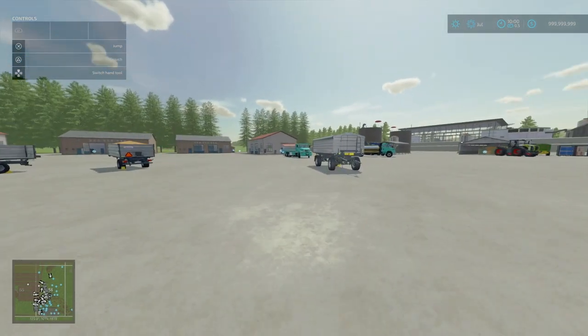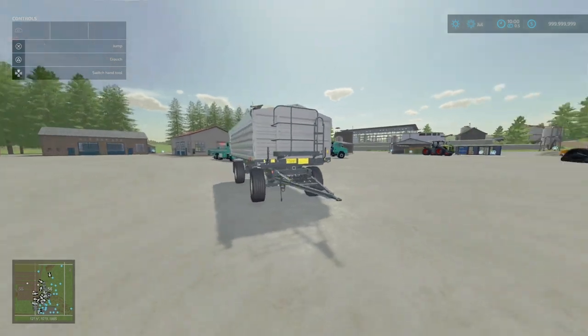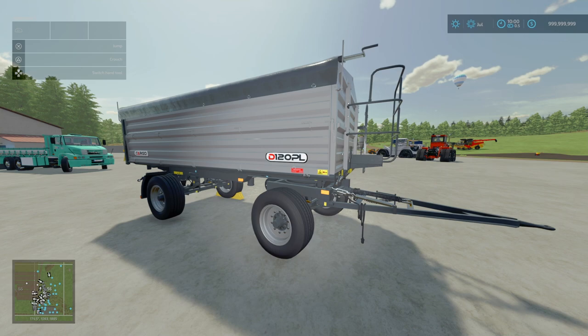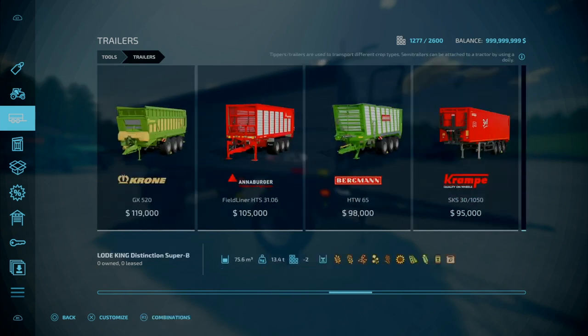Next, we've got three new Cargo branded trailers by Sid Modding. First, the Cargo D120 — 17.24 megabytes to download, 9 slots for console, goes down to 1, costs 15 grand. Configurations are a 7,600 litre or a 50,200 litre capacity option. Found under Trailers, towards the end.